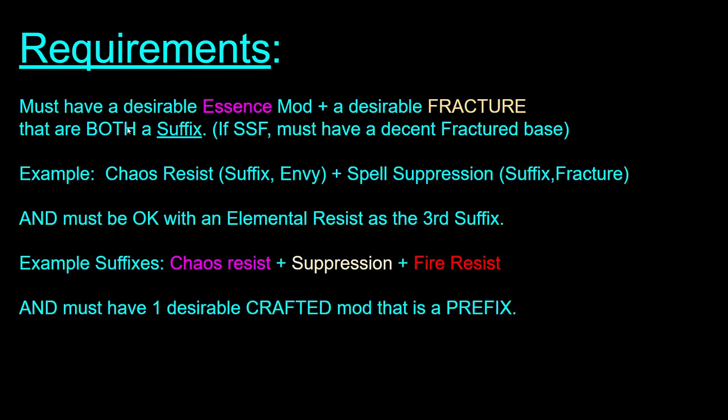These are the requirements for you to be able to do this. You must have an essence mod that you want and a desirable fracture that are both suffixes. If you're playing SSF, you need to have a decent fractured base already. If you're on trade league, it's going to be really easy to just buy one. So an example would be a chaos resist, which is an envy essence, and spell suppression as a fractured suffix. You also need to be okay with having your third suffix be an elemental resist, and I'll explain why that is later.